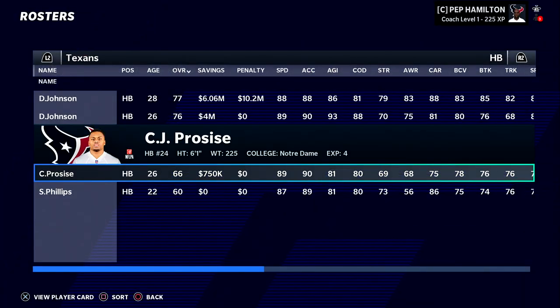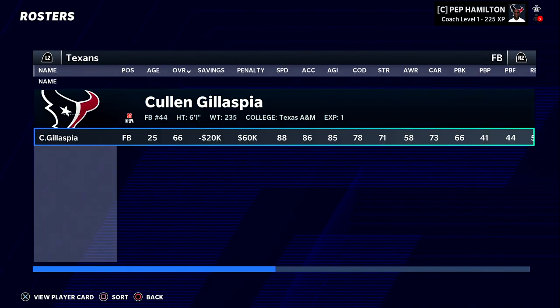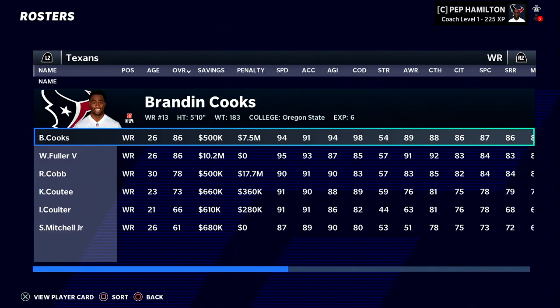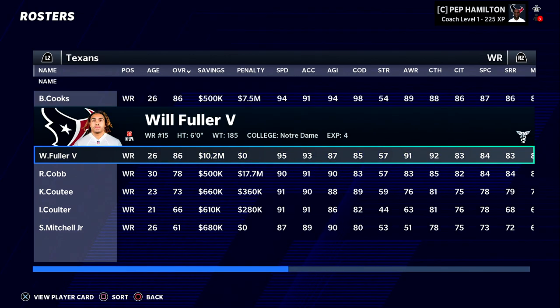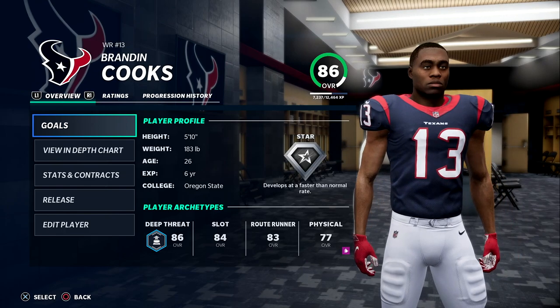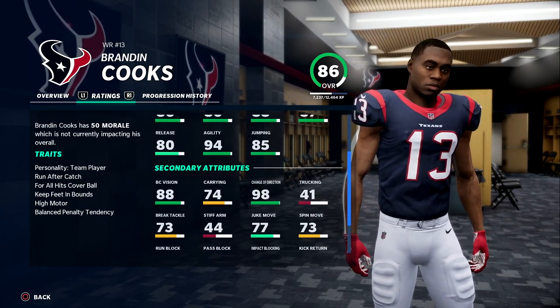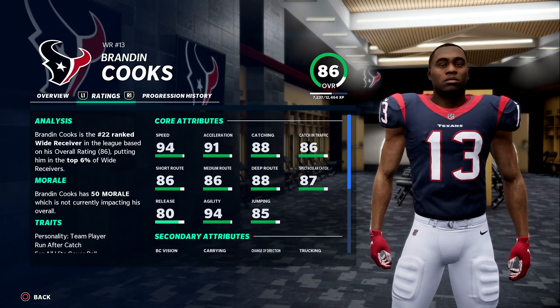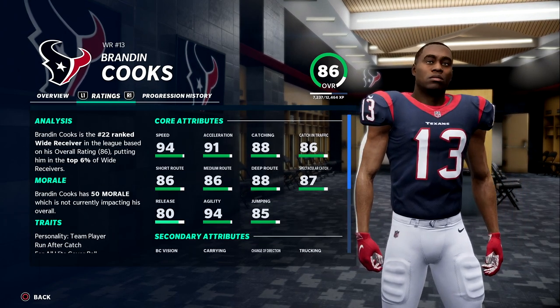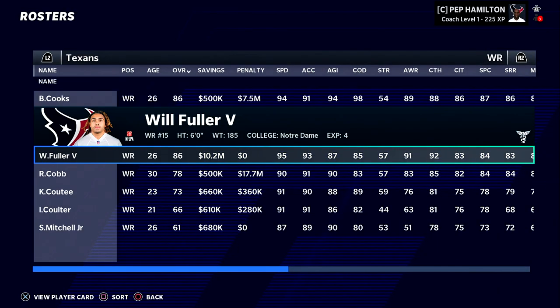I will be starting out this dynasty in Week 13, where we are resuming in real life. In this first episode we will be going up against the Colts a little bit later. Our running backs are actually not bad — behind David Johnson we have Duke Johnson, who's a pretty serviceable back, and we have at least some good offensive weapons to start out, especially with some speed. Starting with Brandon Cooks at receiver, he is number 22 ranked and on pace for maybe one of his best years.